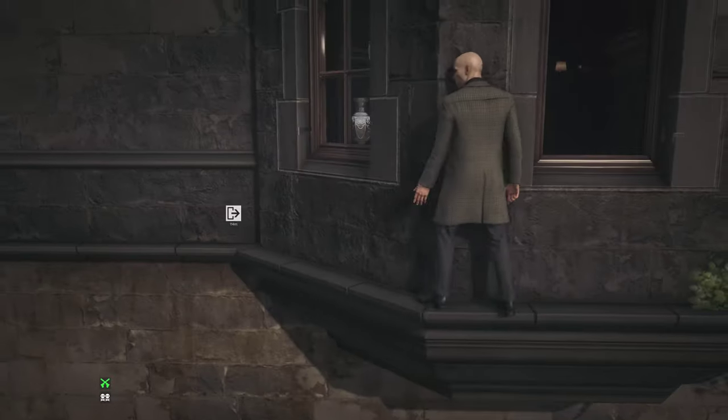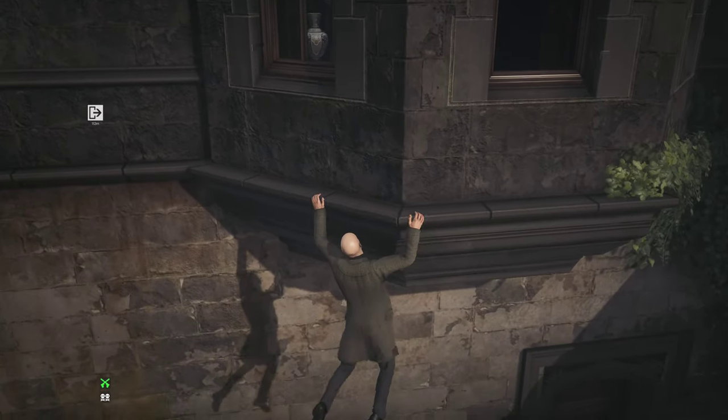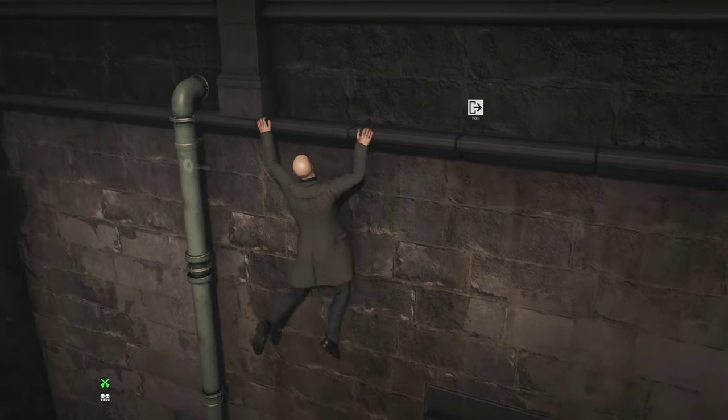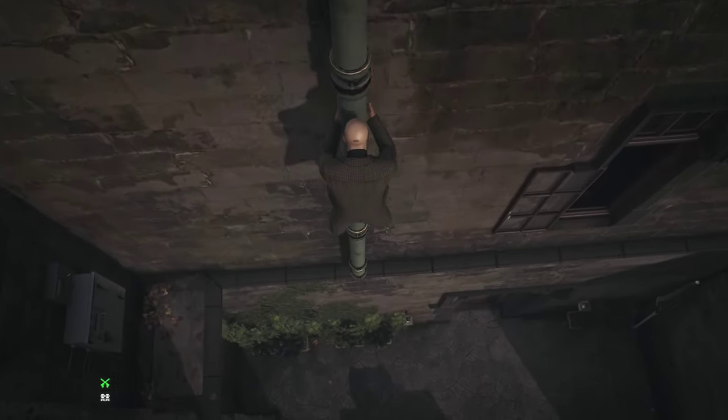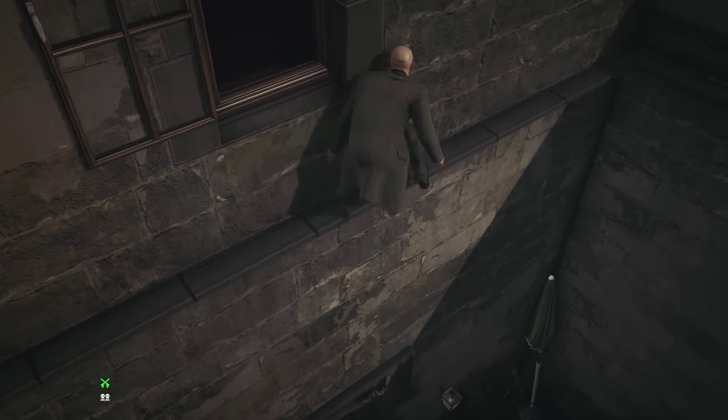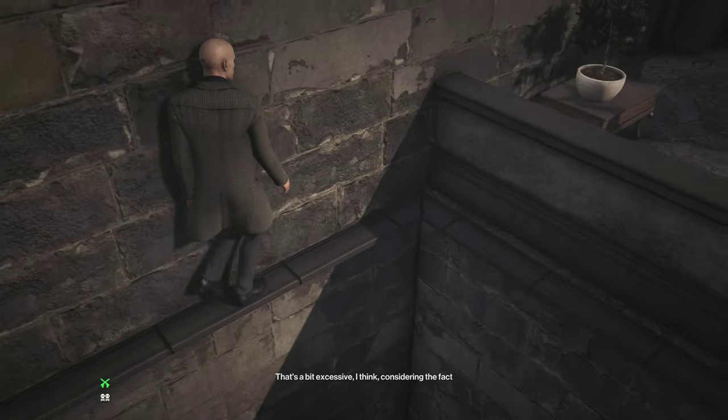So that's pretty much the two objectives for Dartmoor — fairly simple run. I don't think I've seen anyone else use the bullet distractions like that to pick up the case file and take out Madam Carlisle, so I'm pretty happy with it. We're going to climb down this pipe, go past this window, climb over this balcony, and sneak downstairs.